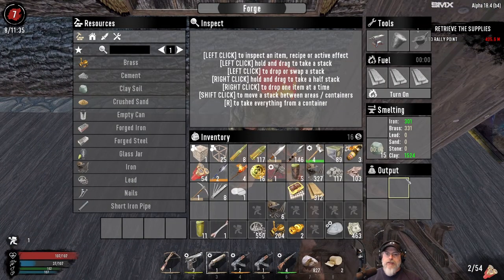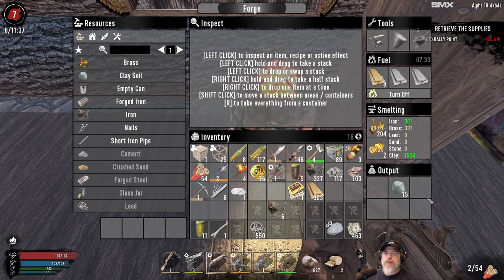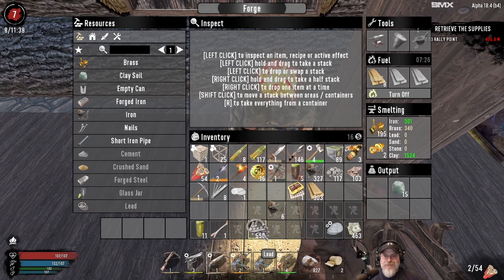Let's get this brass smelted, and we want to smelt this little bit of lead that I got from digging our tunnel the other day. I might actually keep working on that tunnel. The thing is, I might move into the city — it just seems like such a long ways to come all the way back here to get to our base.